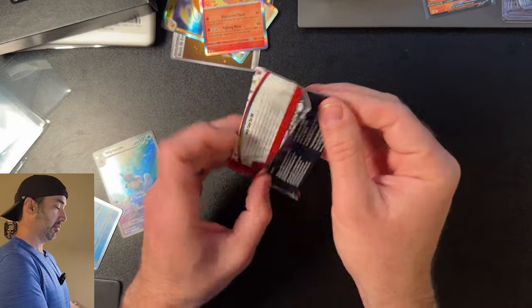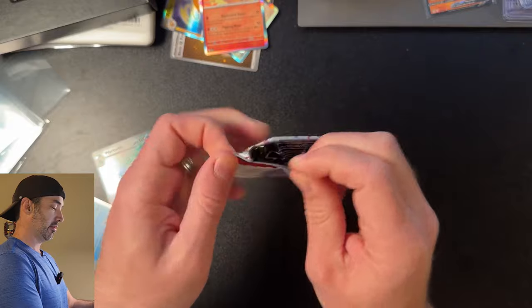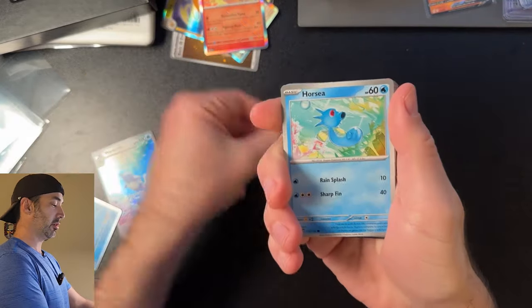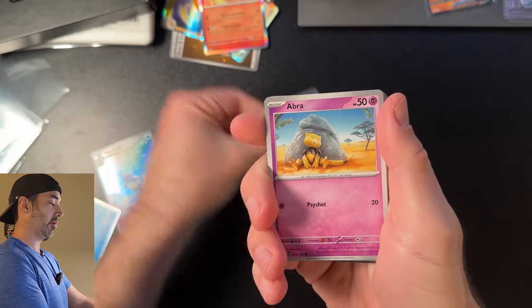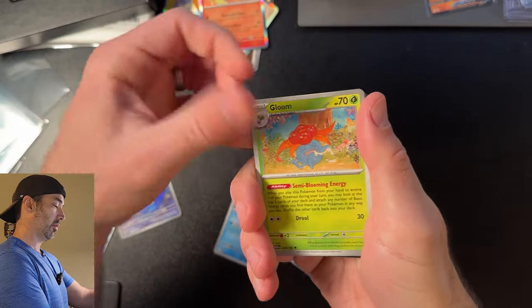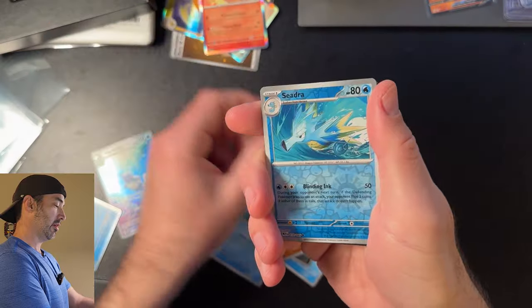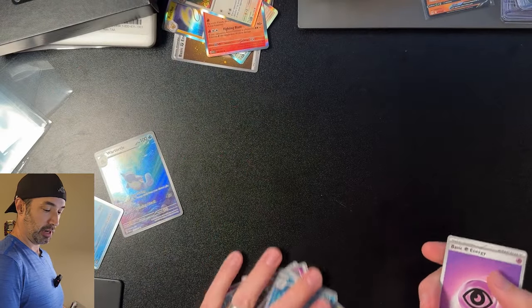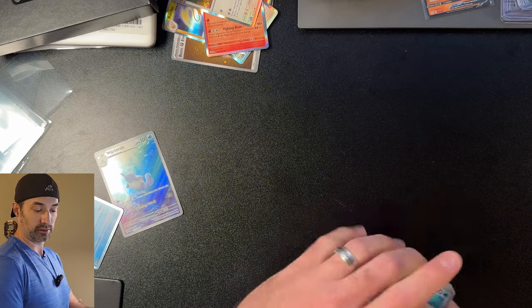Pack number three — can we get some more hits? Let's find out. Bellsprout, Horsea, Nidoran, Abra, Shedinja, Kabuto, Gloom, Nidoran, Shedinja, and another Aerodactyl. Apparently I'm just an Aerodactyl magnet, and that's okay.